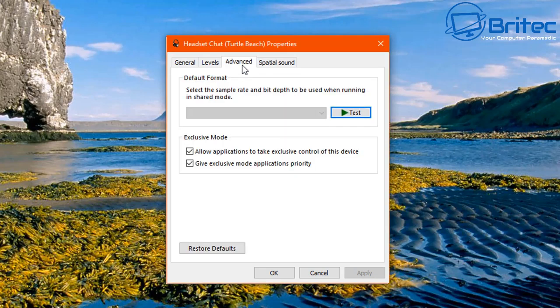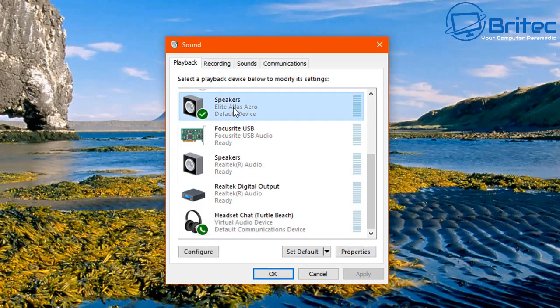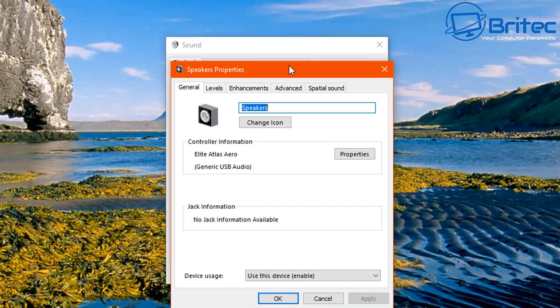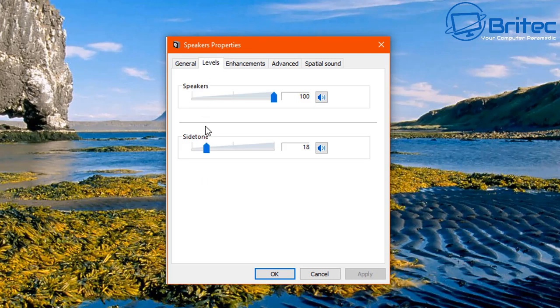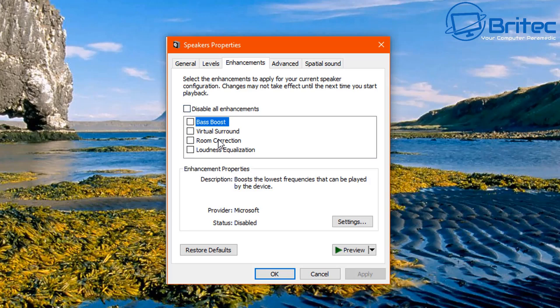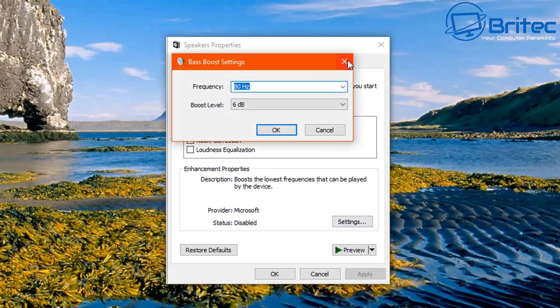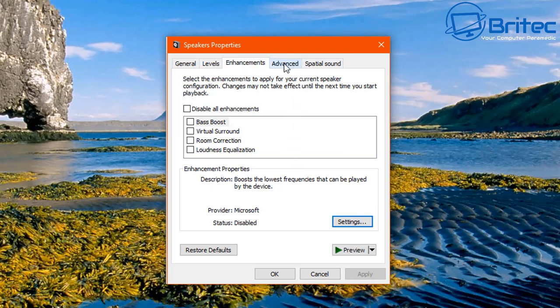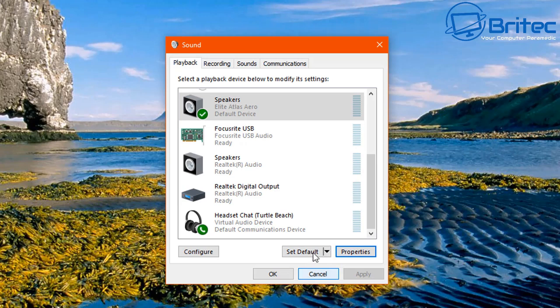Now go to Speakers and open Properties for that as well. Go to Levels — make sure speakers are at 100% and that there's no red mute circle. Under Enhancements, you can disable all enhancements if you're running into issues, as disabling this resolves a lot of problems. Check the Advanced area, then cancel out when done.